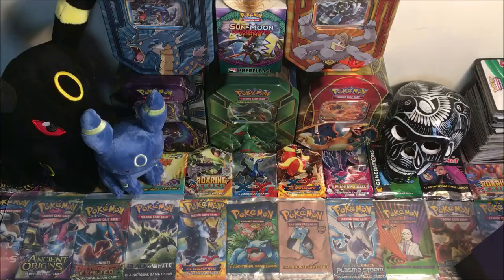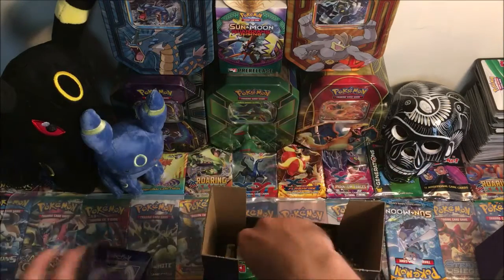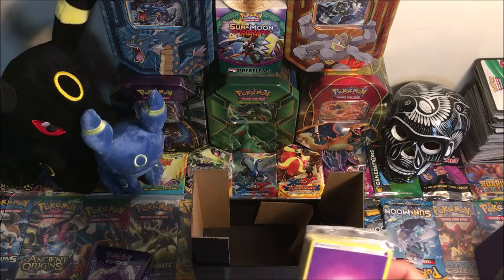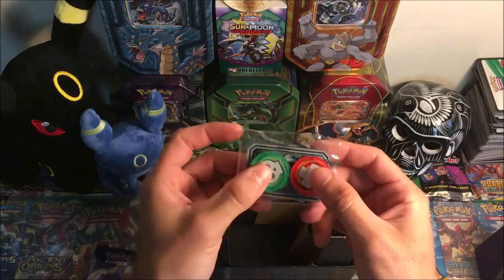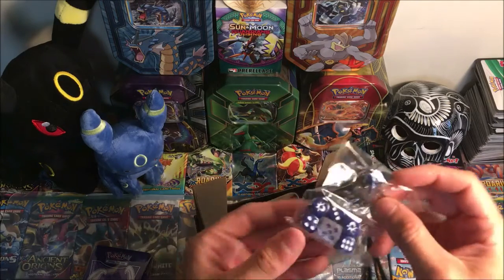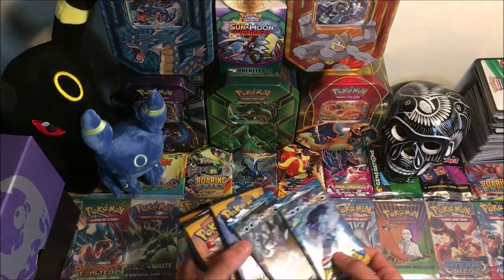We got the sleeves, we got a code card for someone — Sun and Moon Elite Trainer Box moon version. We have the energies, the GX marker, heal counter, poison counter, burn counter. We got four dividers, then we got the custom dice. Let's throw all that back in there and get to what we've all been waiting for.